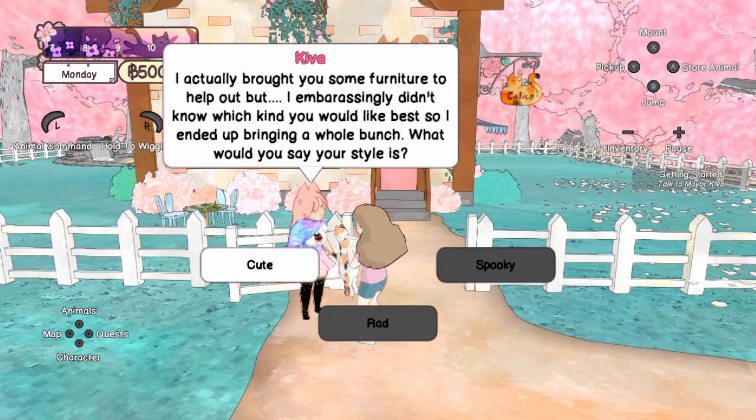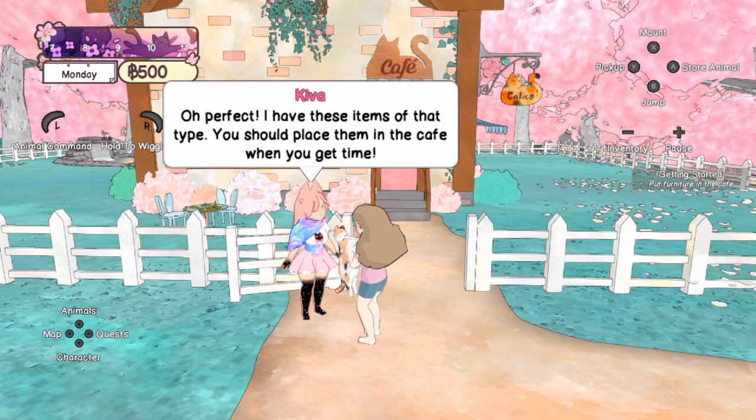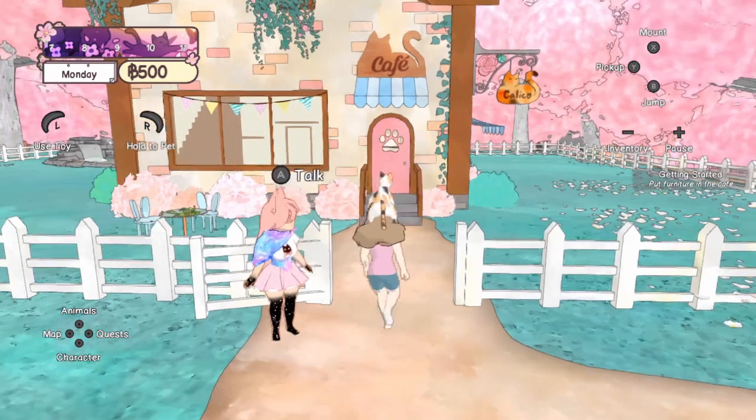What would you say your style is? Cute, rad or spooky? I'm going to go with cute. This reminds me of Animal Crossing Pocket Camp at the beginning. Oh perfect, I have these items of that type — you should place them in the cafe when you get time. Okay, I'll go do that now — that sounds fun.